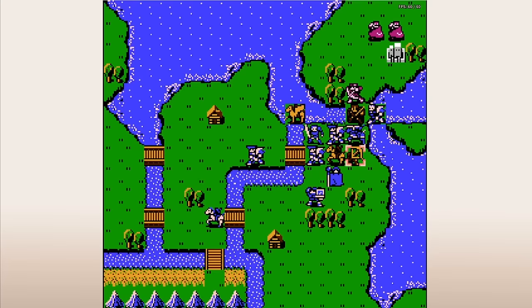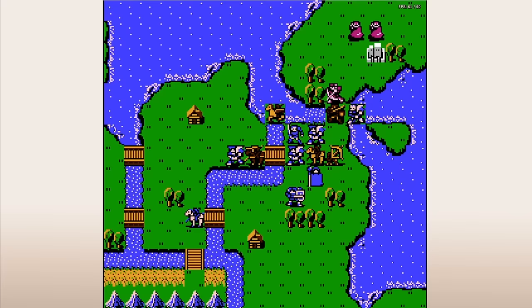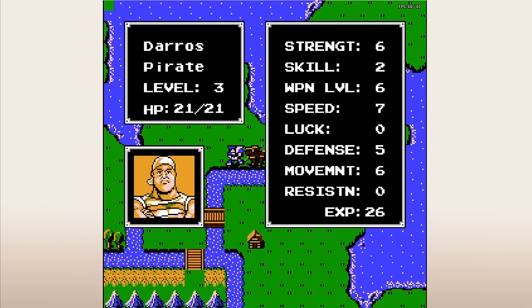There are about a dozen different swords, including killing edges, armor slayers, and leaven swords, while axes are stuck with iron, steel, hand axes, hammers, and devil axes. So swords aren't just better — there's also a bigger variety to choose from for specific situations. Lances are similarly better; the iron lance has more might, less weight, and the same hit as the iron axe, and it has a better class situation since you can use it on cavalry and flyers. When using axes, you're stuck on heavy weapons that don't even pay you back with significantly higher might than alternatives.